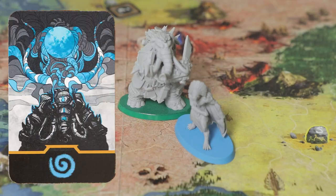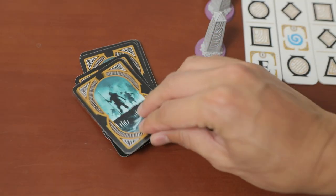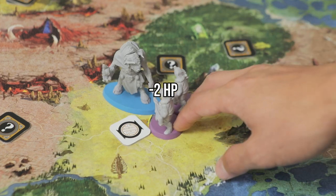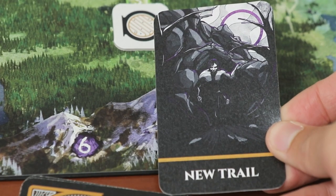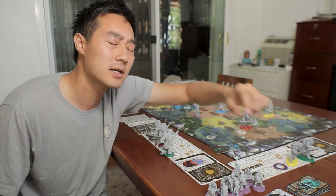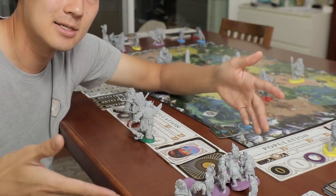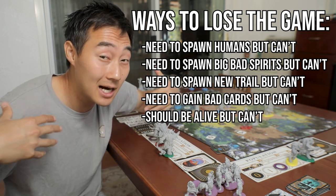After you play your colors on a turn, you draw back up to four cards. Then the humans go. The top card of their deck is flipped, and it'll be a color, meaning all humans on that color space activate. So any human on yellow moves one space towards our minis, or attacks if they're currently on us — players lose population for each human that attacked. Or if humans didn't move, they spawn on the board on that color on any trail spawn points. If a new trail card is flipped, add a spawn point for humans. Just keep repeating this cycle until you build all four places of power and win, or the players lose — generally by a population getting too low, needing to spawn more humans but can't, and other conditions that boil down to us dying or taking too long.